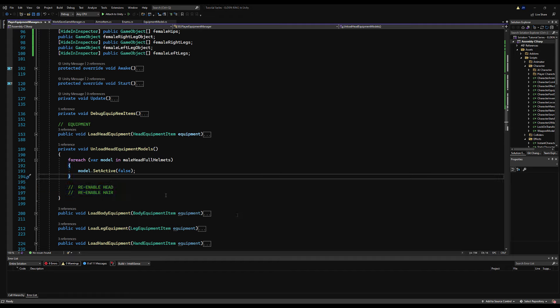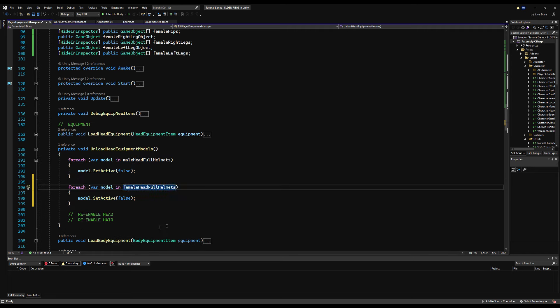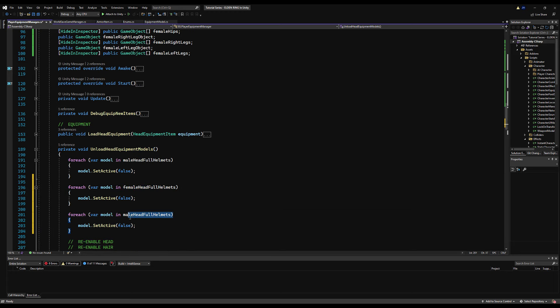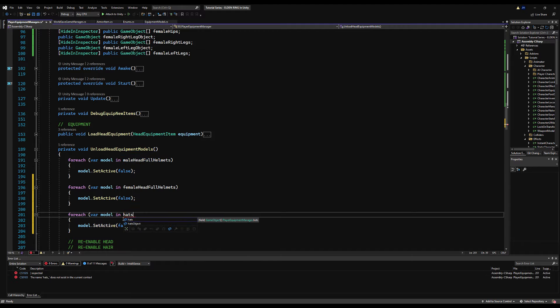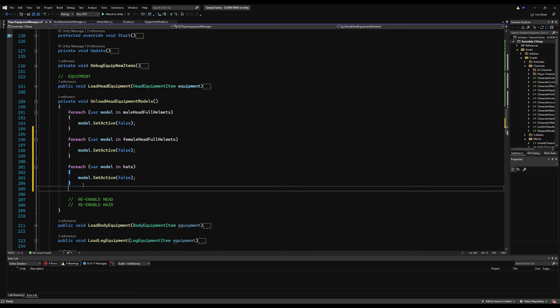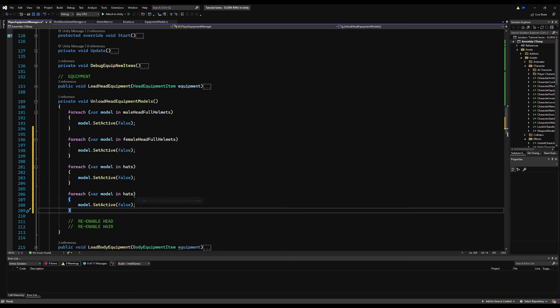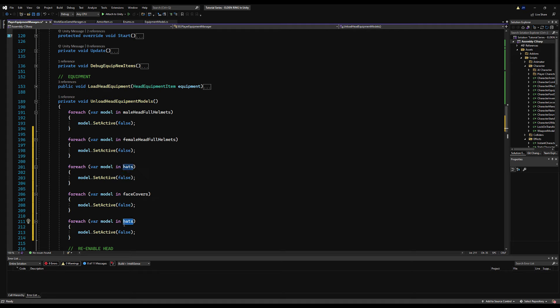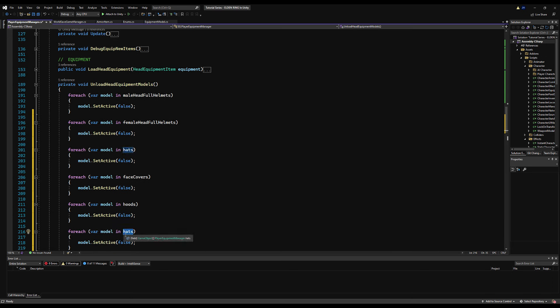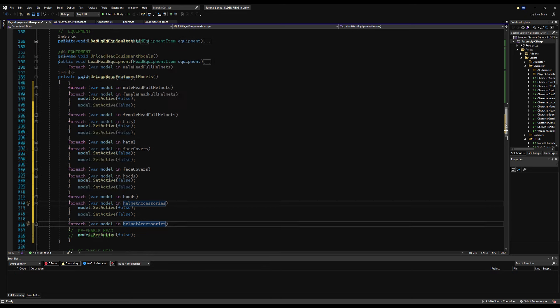Going to the OnLoad Head Equipment Models function — we have pseudocode for re-enable head and re-enable hair, and we also need to add a couple more for-each loops. We need to disable the female full helmets, the hats, the hoods, and the masks. Remember, the first thing we do when loading a piece of head equipment is unloading any old model already on the head. So for us that's male full helmets, female full helmets, hats, face covers, hoods, and also helmet accessories — anything that can be equipped on the face or head, disable it here.